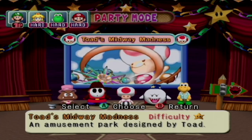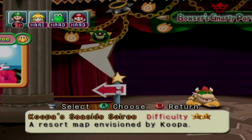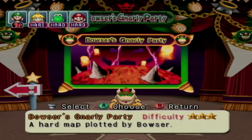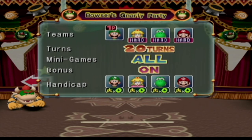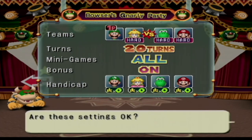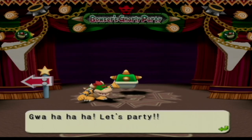Welcome back. I am here now, so we're going to get on with Bowser's Gnarly Party. We did the team play and free for all, so this board is going to be as a team, because we did free for all in Toad's Midway Madness. So Luigi and Peach versus Yoshi and Mario — I think that would be a good team. 20 turns. I could increase it to 25, but that'd make the board a bit too long, so we're just going to do 20 turns as usual.